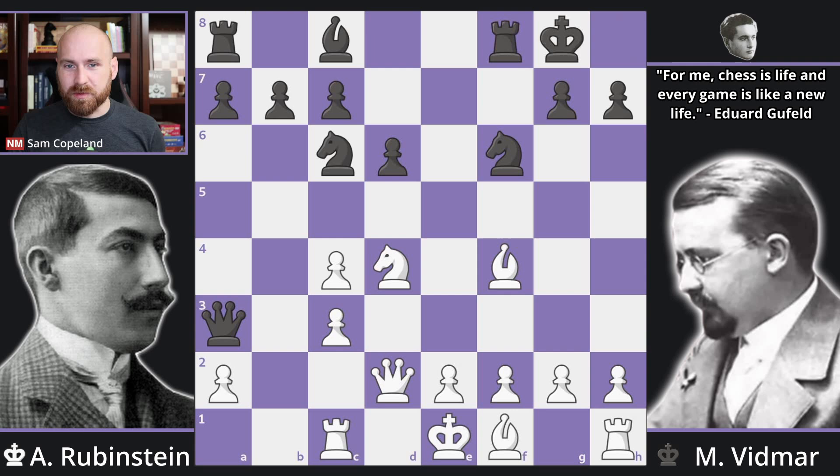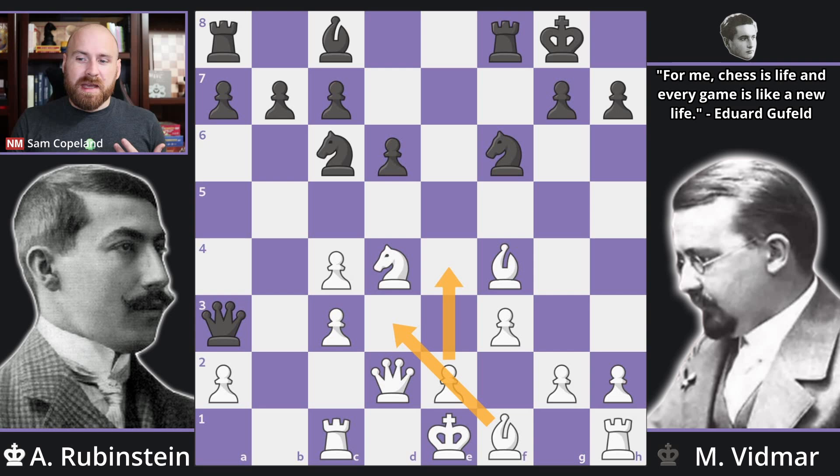Knight d4 and castles from black. Now in this position white is still better but you have to play a computer move that almost no one would play — pawn to f3. This move secures the e4 square, and knight to e4 was a big problem. Of course you're reluctant to play pawn to f3 when you're down in development and your king is still in the middle. However this was the right way to play — there's no way for black to refute it and white does preserve some advantage.